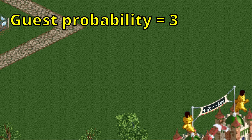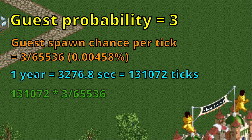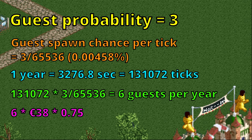The guest probability of 3 gives a chance for a guest to spawn on every tick of 3 divided by 65,536. One in-game year consists of 3,276.8 seconds, which is equal to 131,072 ticks. Multiplying these two numbers together, we can expect on average to get 6 guests per year. With the park entry price of 38 bucks, which allows 75% of guests in, this comes out to a total income of 171 euros every year.